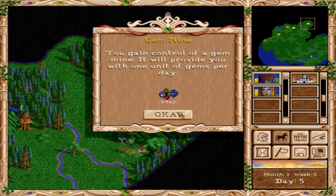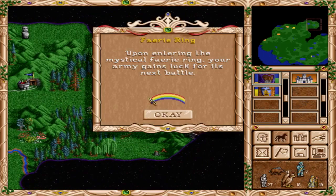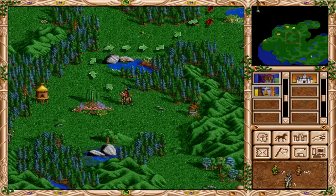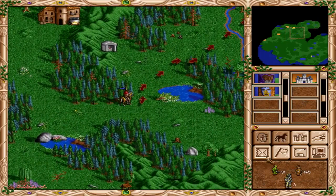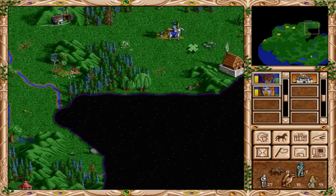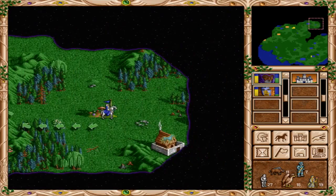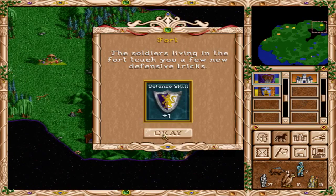Take that gem mine — got it. Let's see what's over here. Some luck. Got a fort there, we can visit that. We're just getting further and further away from Jacqueline here — she's trying desperately to catch up to Serekin. I saw a hero near us up there. Let's go there, get the perk, then we should probably head back. Plus one defense skill — the soldiers living in the fort teach you a few new defensive tricks, well that's nice. Grab that — one mercury per day, and we'll start heading back down.